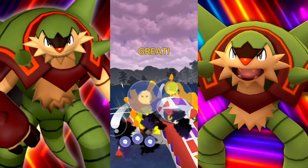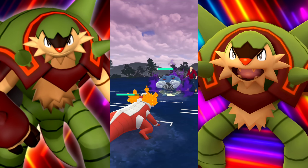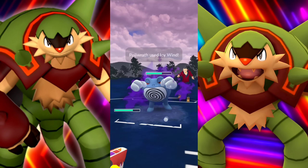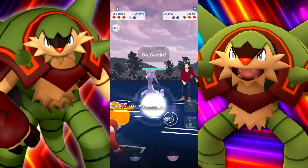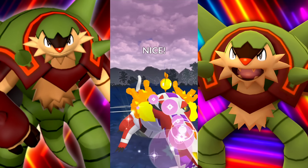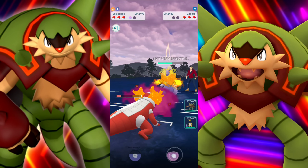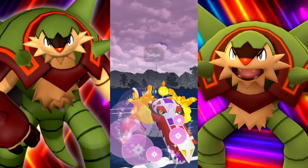We're going to throw that Shadow Ball - maybe should have gone for the Disarming Voice, but they're going to be double shielding. They've dropped my attack by two stages with another Icy Wind. Bringing in a Goodra here - get ready for that Community Day, folks. You're going to see a lot more of these in Go Battle League when it gets its new move.